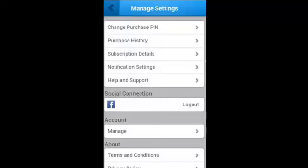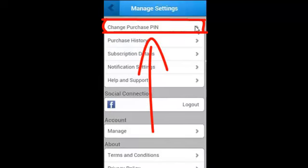Here is your settings page. You can choose from a number of options to customize your account. Right now, let's focus on the first option: Change Purchase PIN.